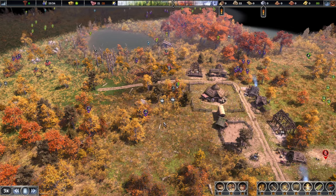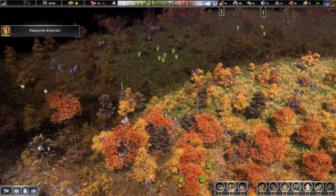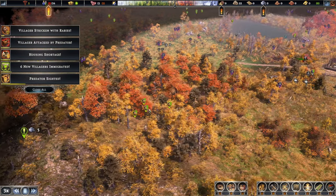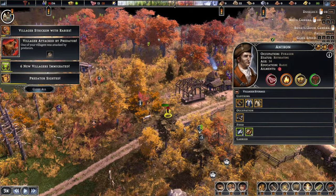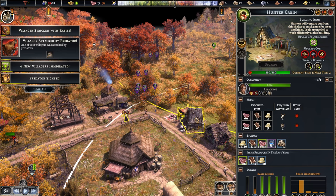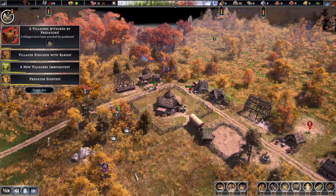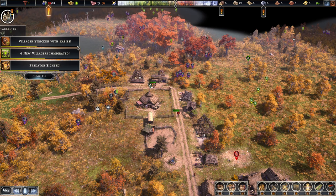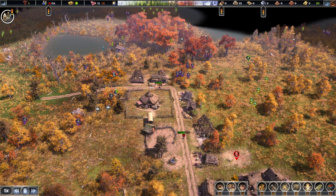The next thing we'll progress into is farms most likely. Let's accept them — even more workers, beautiful. Housing shortage — is that a bear? No, it's a wolf. You're already helping us out. We don't have any gold just yet. Rabies — oh no. I think we're going to need a guard tower to protect us very soon.